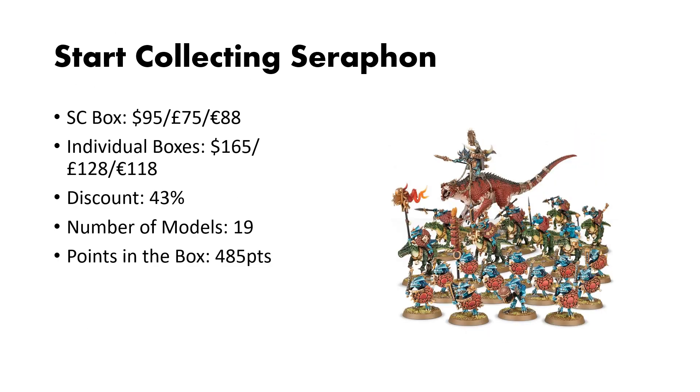Next up is Seraphon. This box is $95, and the individual kits are $165. This gives you a higher-than-average discount of 43%. You get a good number of models at 19, and the points in the box are 485. Something to note with the Start Collecting Seraphon is there is a fantastic article on Lustria Online about how to get the most out of your Start Collecting Seraphon box — it's a good step-by-step tutorial on kitbashing and converting to get the absolute maximum out of this box. So if you want to start collecting Seraphon, go check out that article.